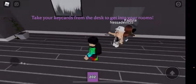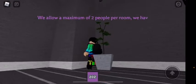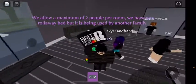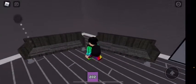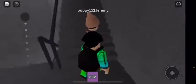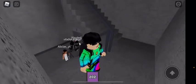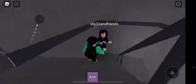Take your key cards from the desk to get into your rooms. Whoa, there's a painting, a plant, and is that Dennis Daily's cat? Whoa, that's so cool! We allow a maximum of two people per room. There's an elevator, sofas, a table with a plant on top. This is the staircase. Going up — this is floor three with 301 and 302, and floor four with 401 and 402. That's nice.